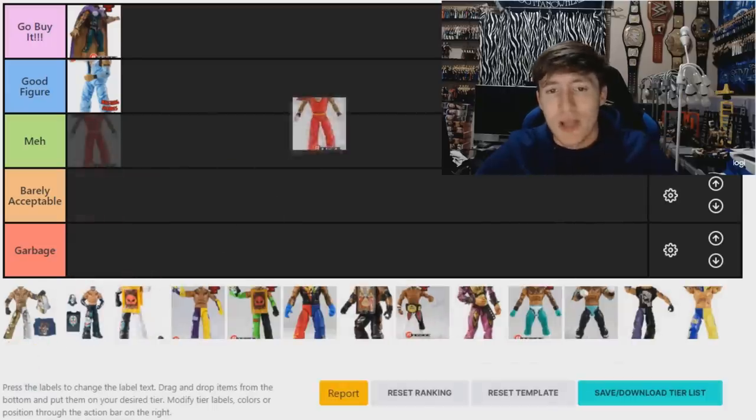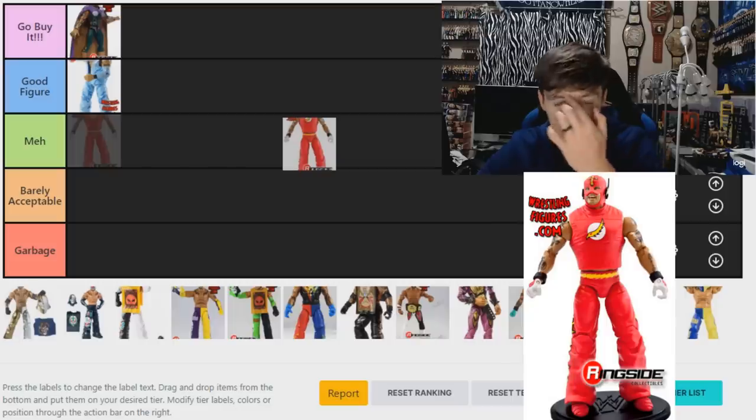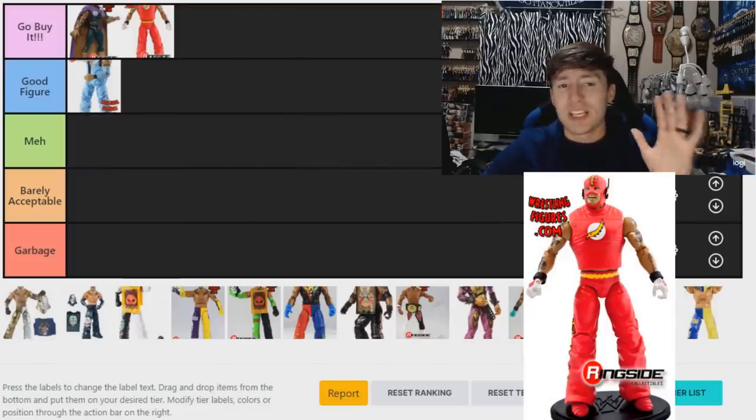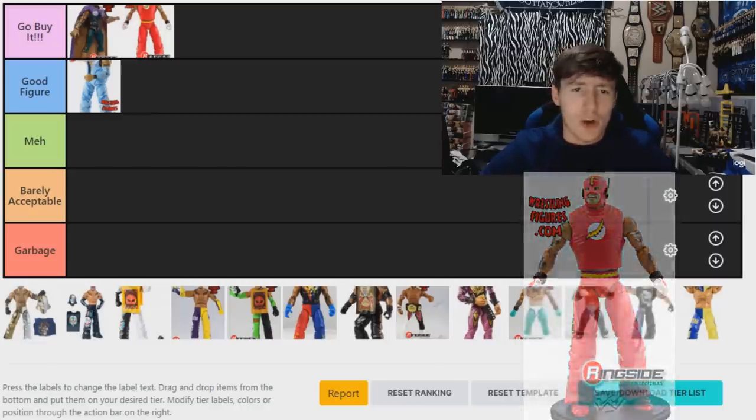Next is a really old Ray Mysterio — may even be the second or third one ever made — the Ringside Exclusive Flash Ray Mysterio. This one's fantastic. I'm putting it in 'Go Buy It.' It's a Flash-inspired gear, super sick. I'm glad Mattel was even able to make these figures because the details are great. I think that's from WrestleMania 20 — beautiful looking figure.